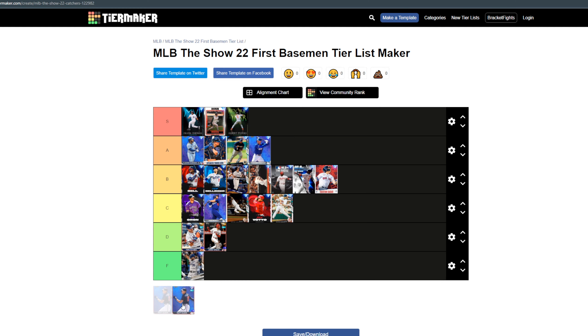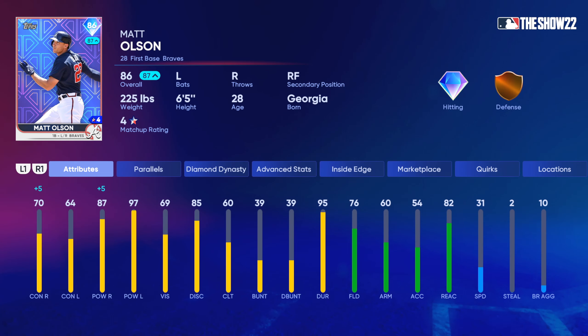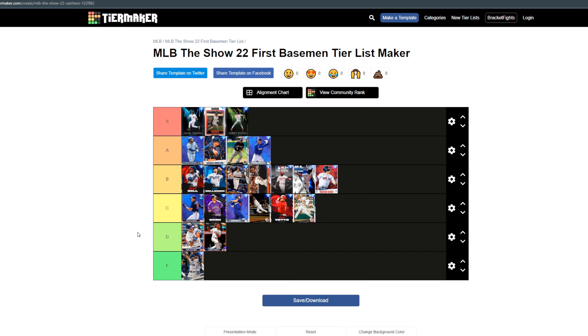Last up is Matt Olsen — I'm gonna put him in C tier. Newest Brave, he has good contact and power, decent speed. Matt Olsen is a very serviceable first baseman but very similar to everybody else. First basemen are a very redundant position because you're looking for a left-handed power hitter and it's all determined on speed. I might actually put him above CJ Cron just because he's left-handed. I feel pretty confident with this tier list now.